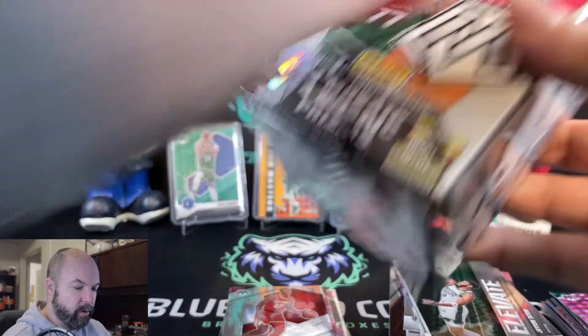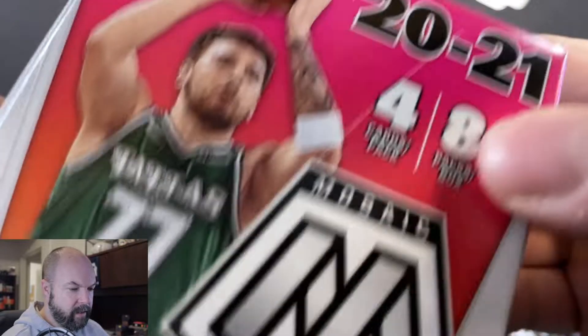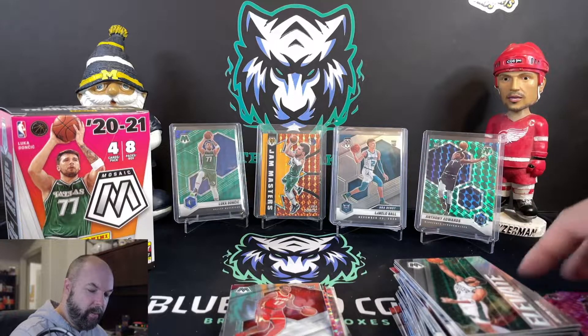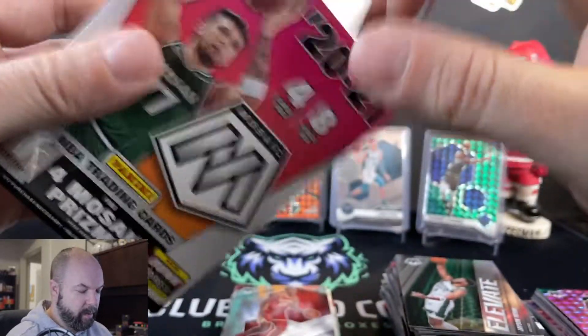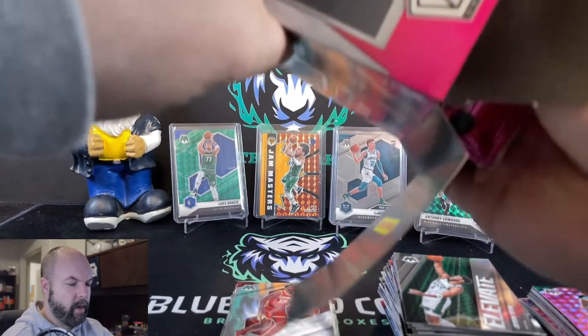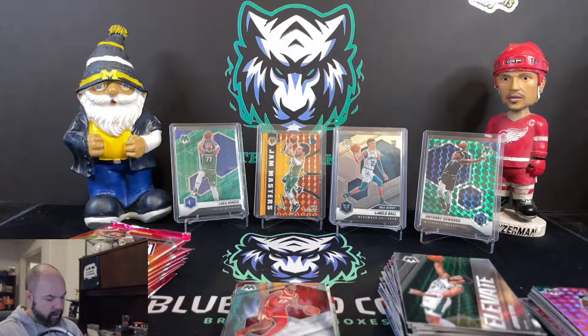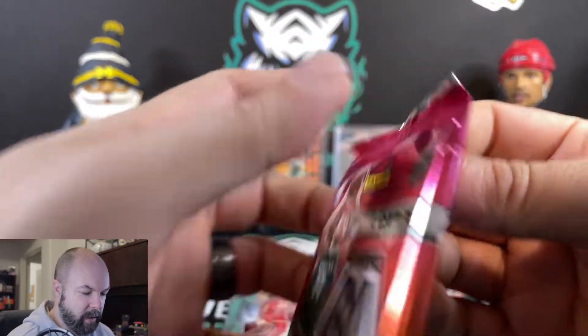So there you go — there's the cello packs. Opening the cello packs, we got a decent amount of inserts and some nice rookies. LaMelo Ball NBA debut rookie was probably the biggest pull out of all three of those cello packs. So right off the bat, the blaster was definitely the better value there. All right, we got eight packs here in the blaster, 32 cards. Hopefully we can have as awesome of a blaster as we did on the first one.